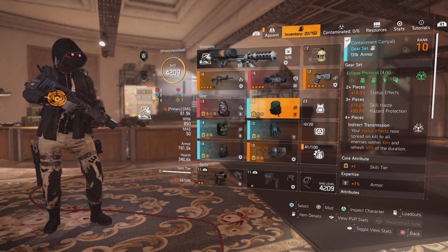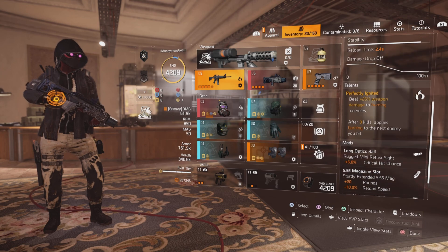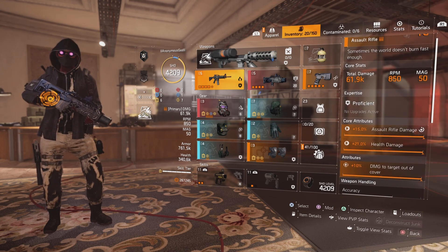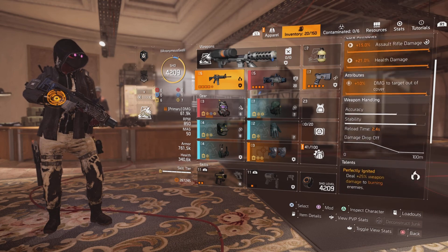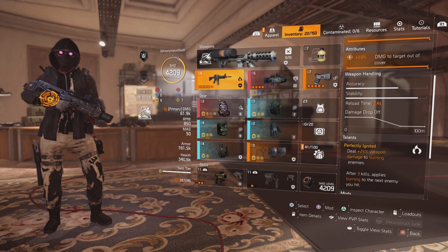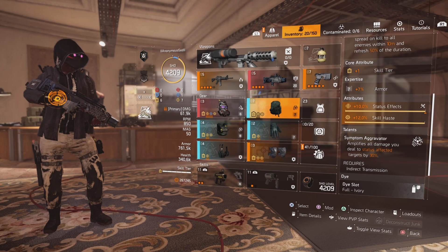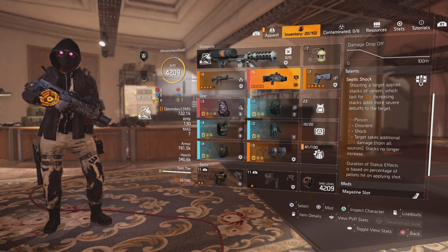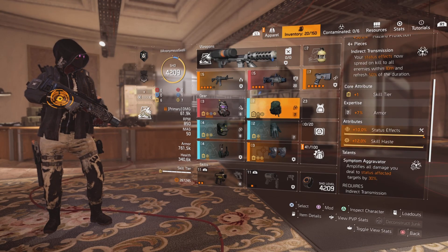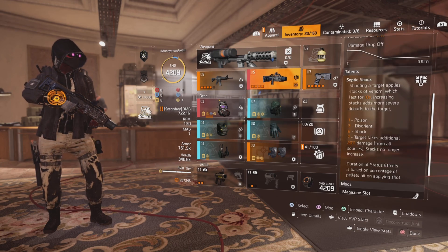The backpack works really well with my weapons. I have the Pyromaniac Assault Rifle, and the talent on it is called Perfectly Ignited: deal 25% weapon damage to burning enemies. Combined with System Aggravator, you basically do 50% more damage. It also works great with the Scorpio, because you apply Status Effects with it, and System Aggravator gives you 30% damage with the Scorpio as well.